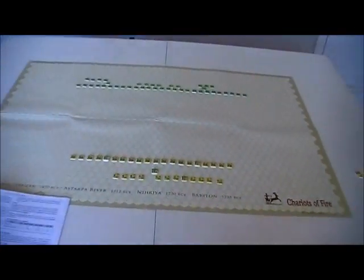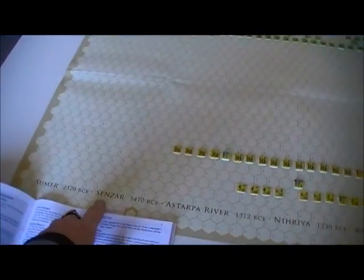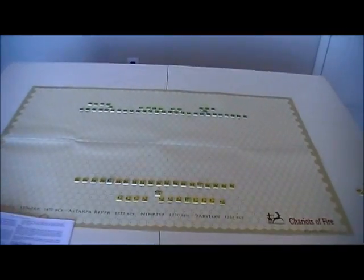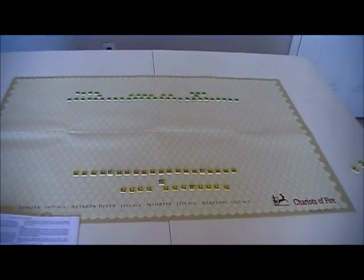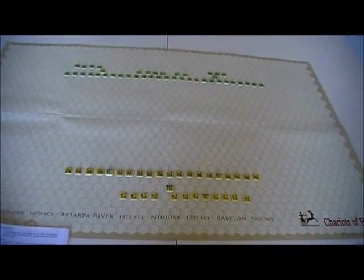On another Chariots of Fire episode, this is the Battle of Senzar. You see a lot of the battles use this blank map. This is going to be a climactic battle between Egypt and the Mitanni. Egypt continues to spread northward.